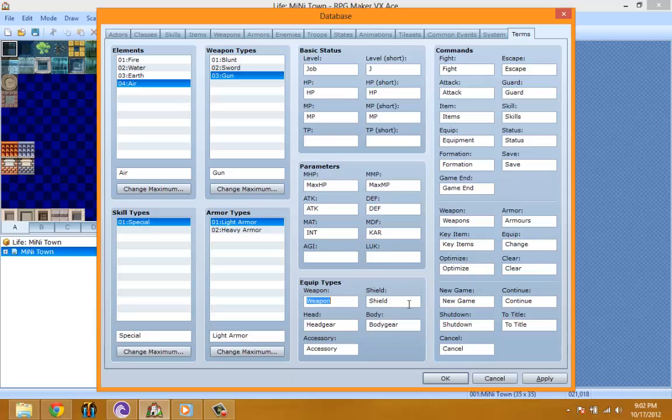Equipment types — let's see. Weapon, shield, headgear — let's make this 'hat'. Body gear — I want to say 'shirt' but you could be wearing a hoodie or something like that, so I'll leave it as 'body gear' for now. If you have an idea what I should name it, leave it in the comments. For shield — actually, I'm not really going to be using shields in any of my games; I hate using shields.